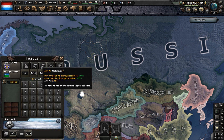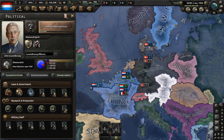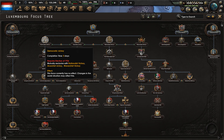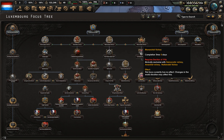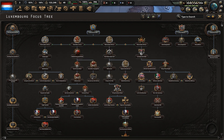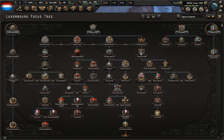Before I forget, the Soviet Union does not exist in this world. Let's turn our attention back to the star of the show, Luxembourg, which does have a focus tree that has a branch for every ideology in Hearts of Iron 4. So what I'm going to do is show you a possible outcome for each of the political branches in the tree.